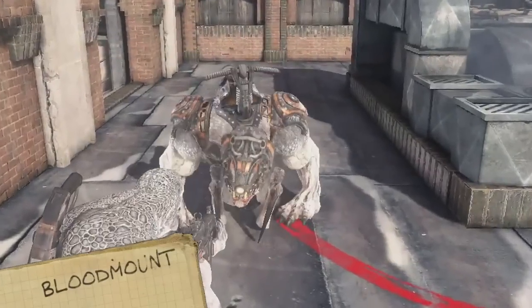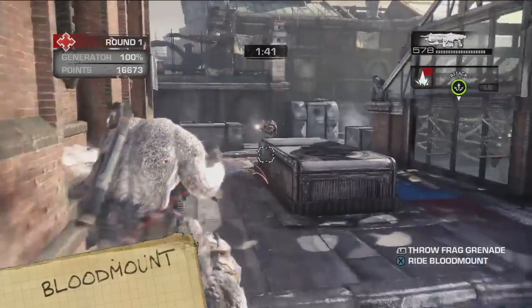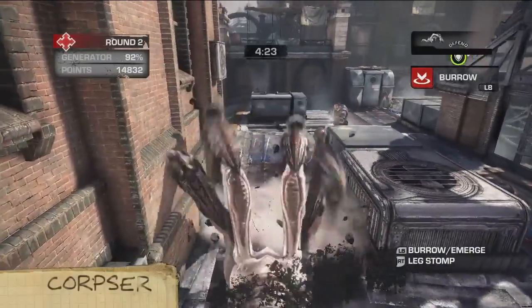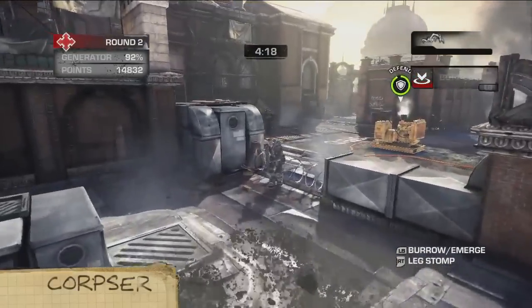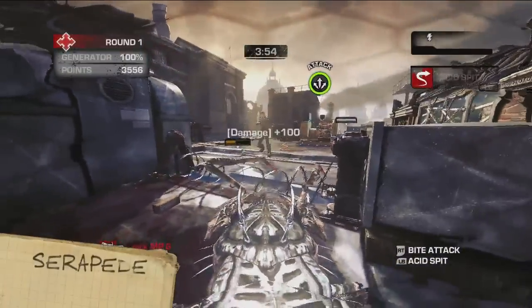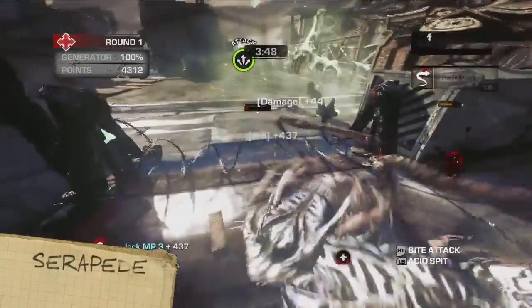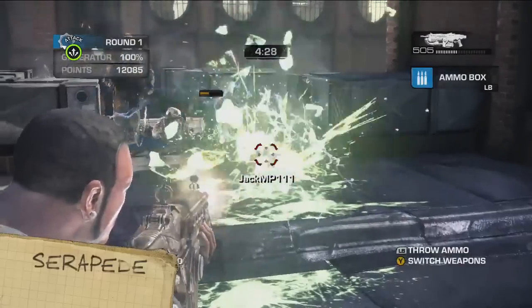Blood Mounts can carry the Grenadier and Cantus to the front, and also quicken the recharge of their passengers' special abilities. The Corpser's armored front legs make it incredibly hard to kill. Even worse, it can burrow underground and duck right under COG fortifications. The Serapede attacks with its mandibles. It can also rear up and spit poison at distant enemies. The only way to kill it is to shoot it in the butt. Evolution's a weird thing.